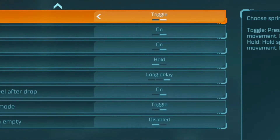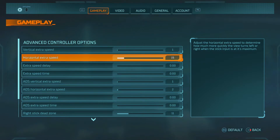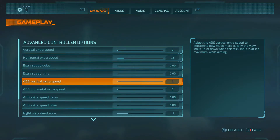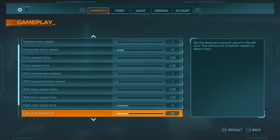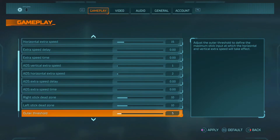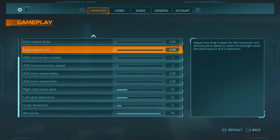Vertical extra speed is 1, horizontal extra speed is 15. The extra speed delay and speed time is zero. ADS rotation extra speed is 1, ADS horizontal extra speed is 2. Those are set to 11 and 11 — you can switch them down to 10. On my PC I switched one down to 10 and the other to 7, but you can leave it at 5.